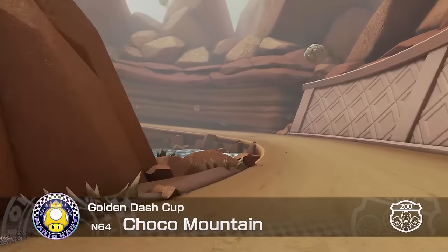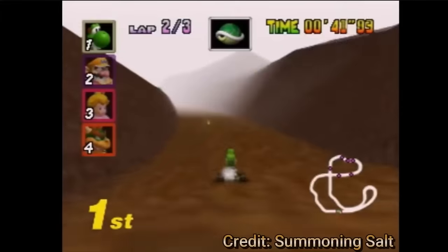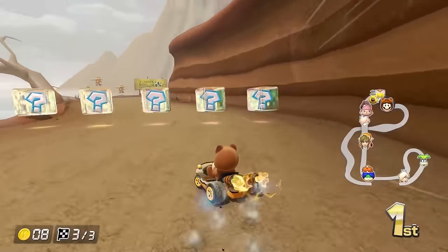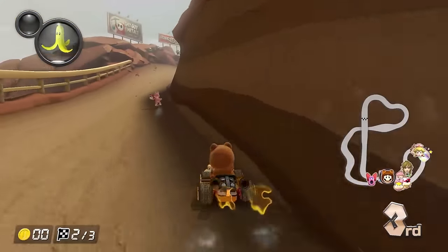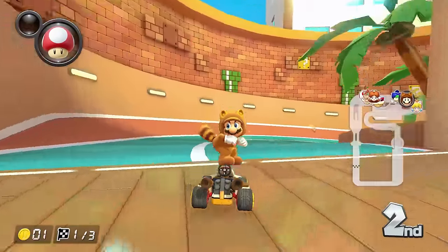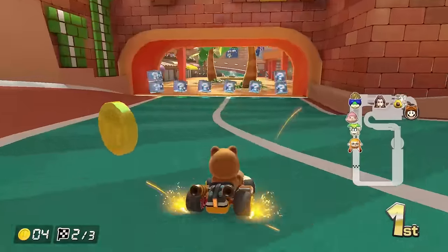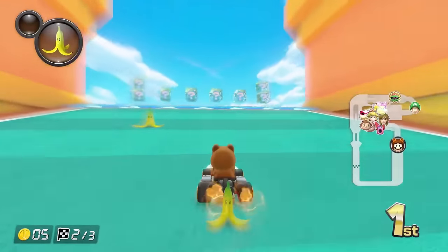Choco Mountain is a cool track but it's definitely not built for 200cc. It takes some changes from Tour and merges them with the original N64 track, so unfortunately there's no shortcut over the ledge. The track requires a bit of brake drifting, especially during the early turns and coming out of the boulder section, which can mess you up if you drift too late. The cup finishes with fan favourite Coconut Mall - it's not too bad overall, but the fountain has some questionable physics and makes the next turn extremely tight unless you're brake drifting.